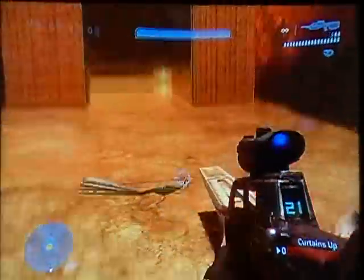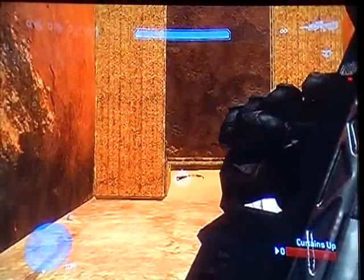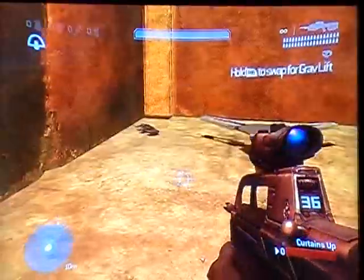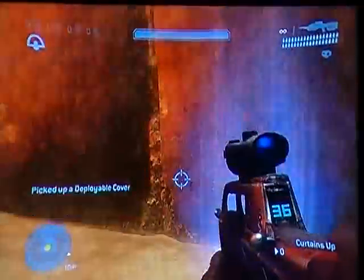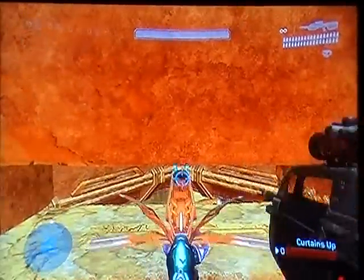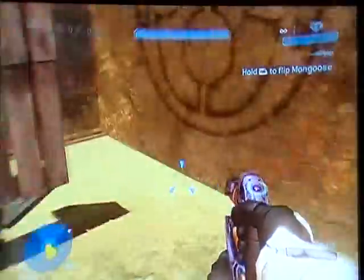I'm going to fast forward through this to save some time. You can roll a piece of the deployable cover underneath that part and make it touch the wall back there — that's going to make a Gravity Lift fall. Throw the Gravity Lift, then pick up the deployable cover and go up. Throw the deployable cover back in the same weapon holder, take your Plasma Pistol, overcharge it, and break the deployable cover. Now just drive your Mongoose right over the deployable cover to unblock the teleporter.